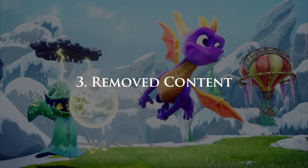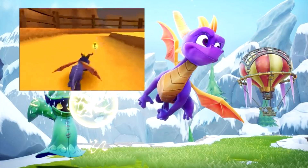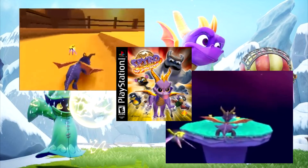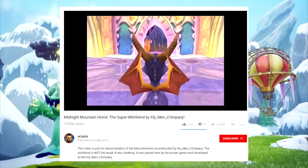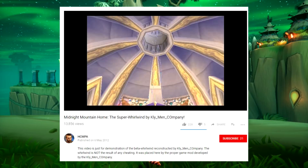Next: restored removed content. Two things I can think of — the unused area in Dino Mines, and Midnight Mountain's missing whirlwind. According to senior artist Craig Stitt, he went on vacation — he was the one who designed it — and he came back and it was suddenly removed for unknown reasons. They left the pillar and the lives, which is the funny thing. You can find a video by a hacker/modder who goes by the name Kleinman Company who restored it.